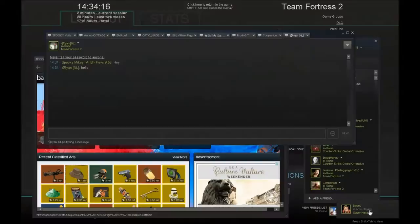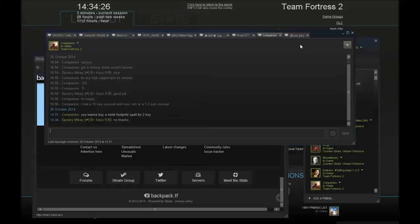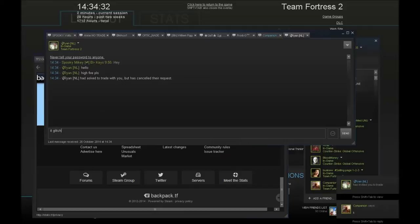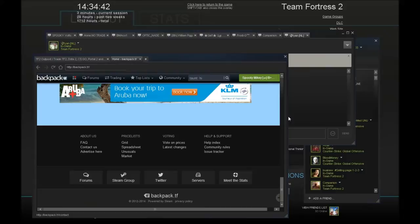Trading's going quite well now considering I have loads of items to sell. Just talking about the High Five taunt — here we go. I don't want to buy any of the Halloween spells. He's buying my High Five taunt, and I'm guessing he's going to pay five ref.